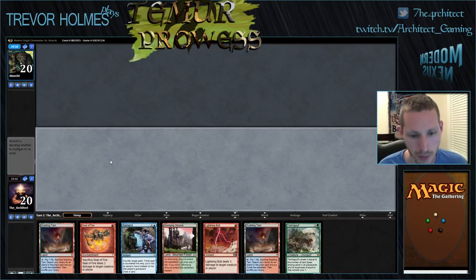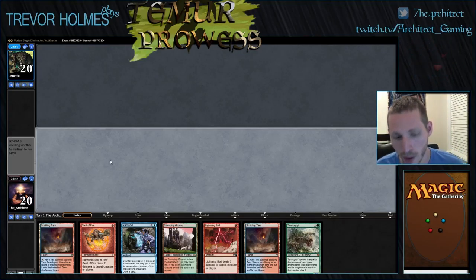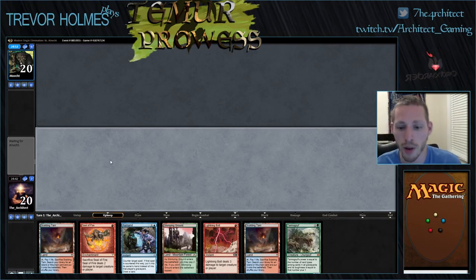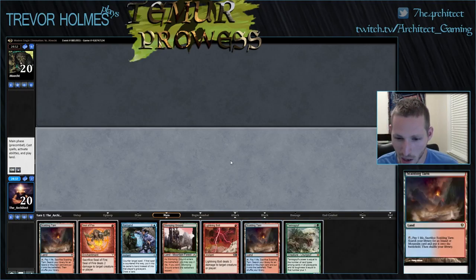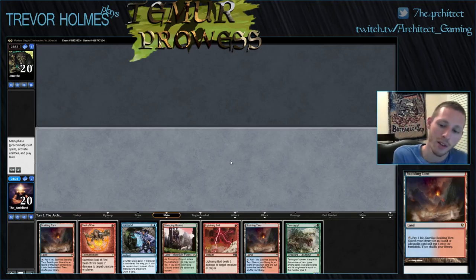Now here comes the decision — what are we going for? We want to play the Seal of Fire turn one. We could always just fetch Mountain and then like turn two Stomping Ground, turn three fetch basic Island — that gives us one blue source. I would kind of like an extra blue source, and I would like to minimize the damage I'm taking. If we wanted to be a little more greedy we could fetch a Steam Vents so we have access to two Islands should we need it.